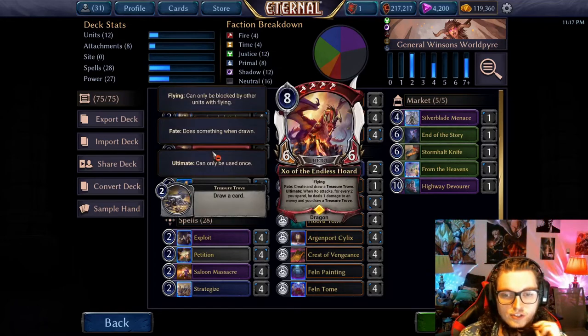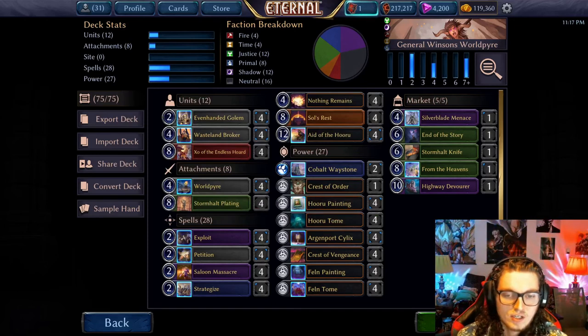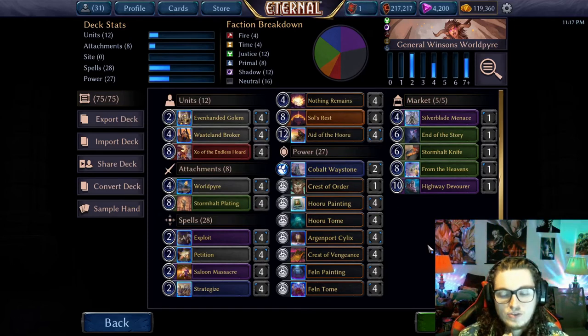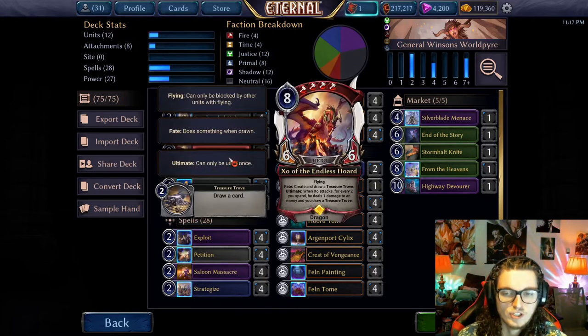Zoe is mostly there to create Plunder Fodder, or just give you some way to churn early on. You really want good two-drop plays, so that on turns two and three you have something to do. You don't always have Gollum, so Zoe's pretty good for that.